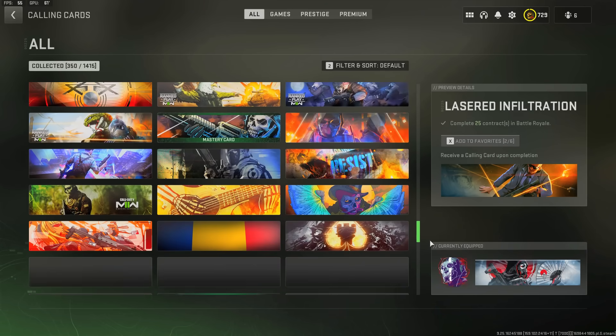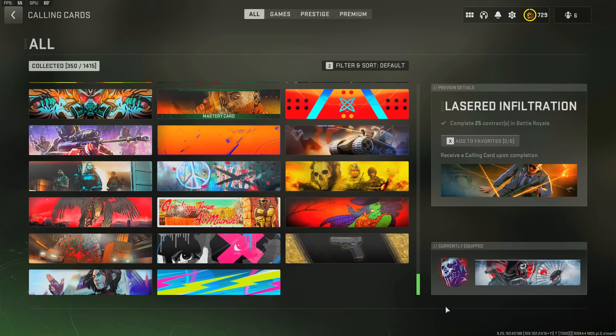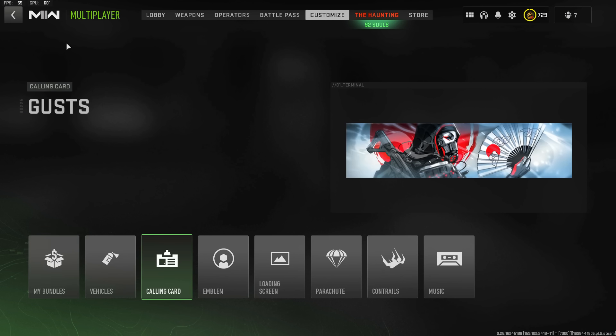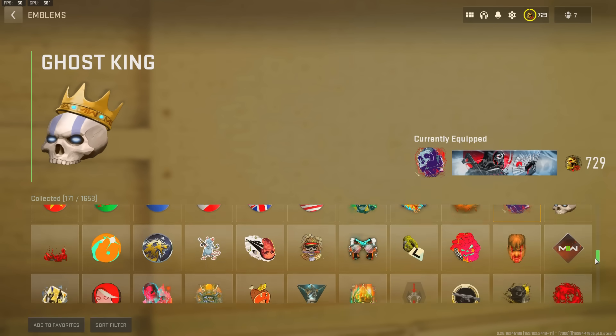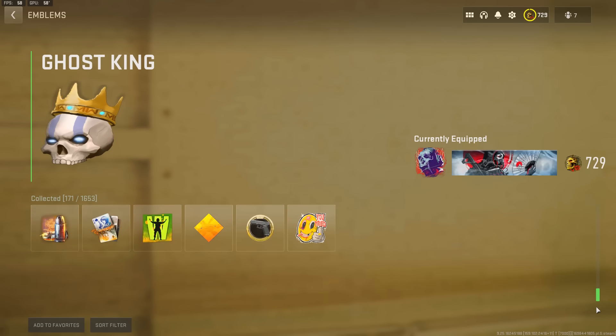The next set of items is going to be everything else — like loading screens, calling cards, charms, gun buddies, and emblems. All that stuff will carry on into MW3, so you won't have to worry about it. You'll be able to use any loading screens, calling cards, and anything else you were able to get in MW2.